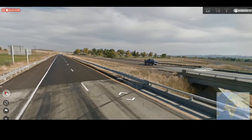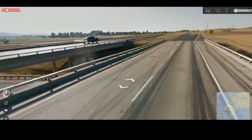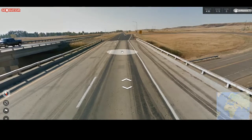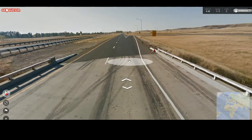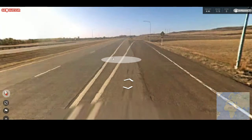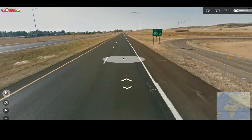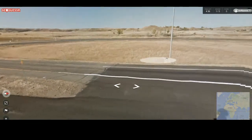We start off on what looks like a highway, driving on the right side. We see pickup trucks already. Let's have a look at these signs. We have the camera — that's good sometimes, bad sometimes. Exit to 10. This looks like it could be the US.